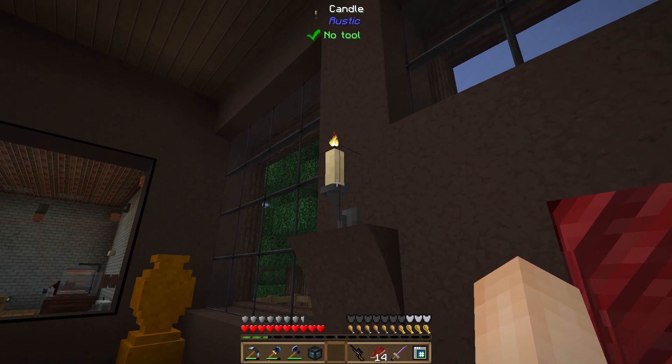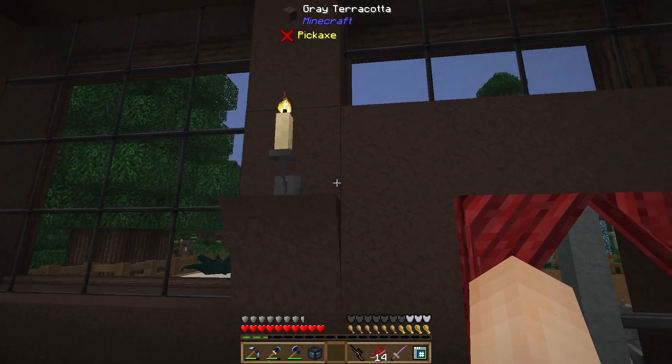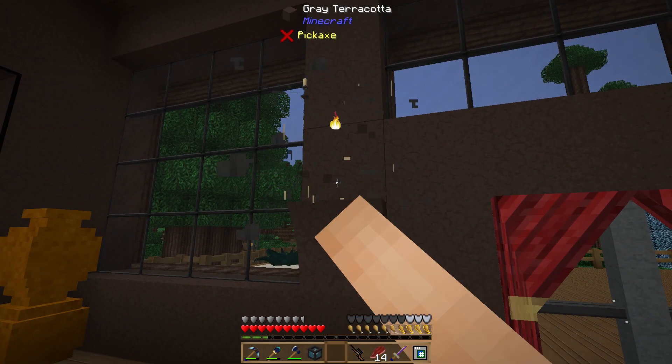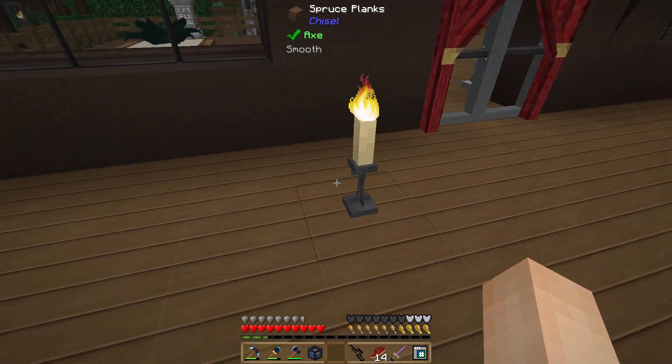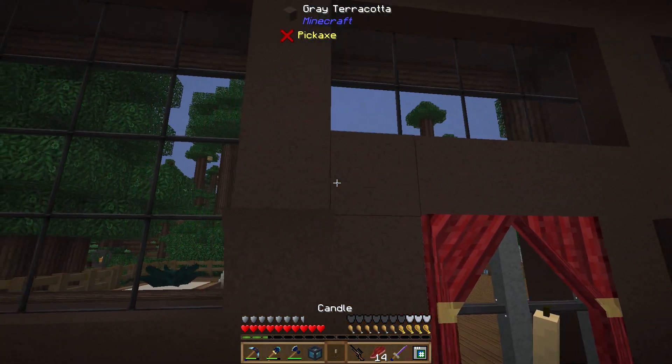So yeah, Rustic. Here's some candles. These candles can be placed on the wall and it makes a little sconce. But if you place it on a flat surface it actually makes a little candle holder — it depends on how you place it. I thought that looked pretty cool.